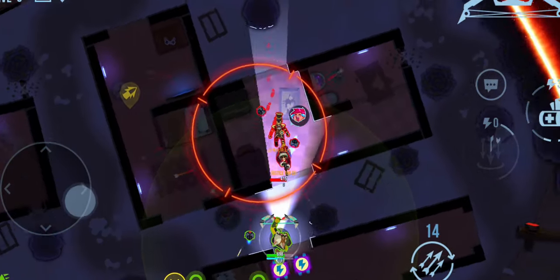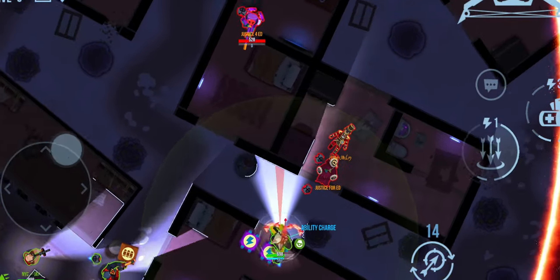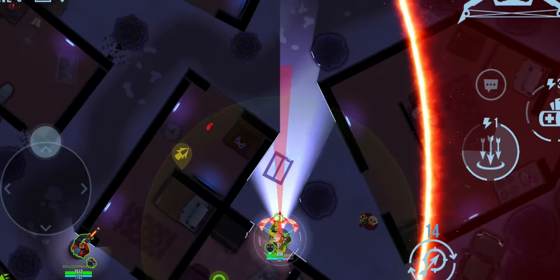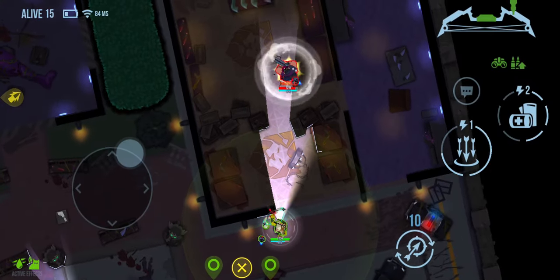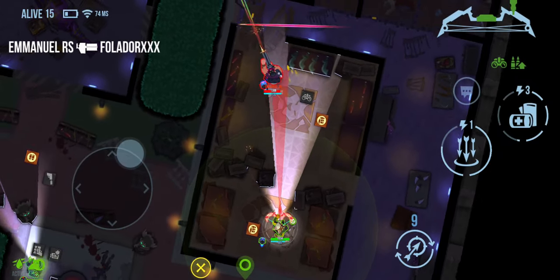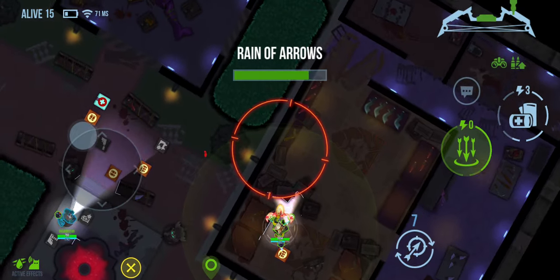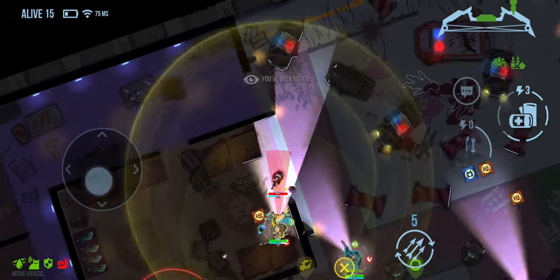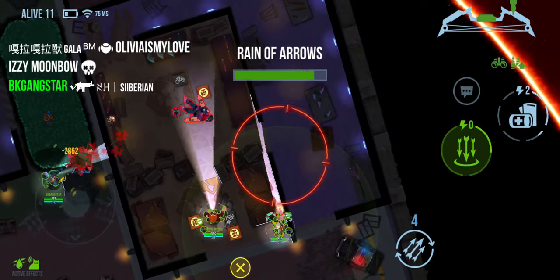Got lucky I didn't get shot by that bolt. I'm able to take out the raven with the rain of arrows, then just slow-play it here and try to flank them. A teammate takes one out right there. I'm just kind of missing shots but eventually basically one-shot that guy, which is really insane.